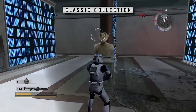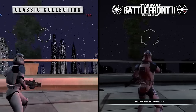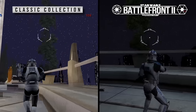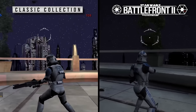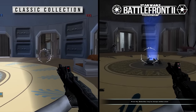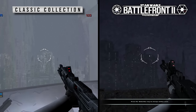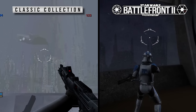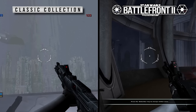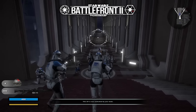Everything looks kind of plasticky, especially when comparing things like the night sky. In the Classic Collection it's really lit up, kind of more of a bright blue or purple, especially compared to the Battlefront 2 Remastered version, which honestly looks a lot more like an accurate night sky. The same goes for the Jedi Council Chambers, where the difference in lighting is so evident. The Battlefront 2 Remastered feels a lot grittier. Maybe it's a little too far on the dark side, but I could have always upped the brightness. Overall, just because of the grittiness, I'm giving this one to the Remastered.